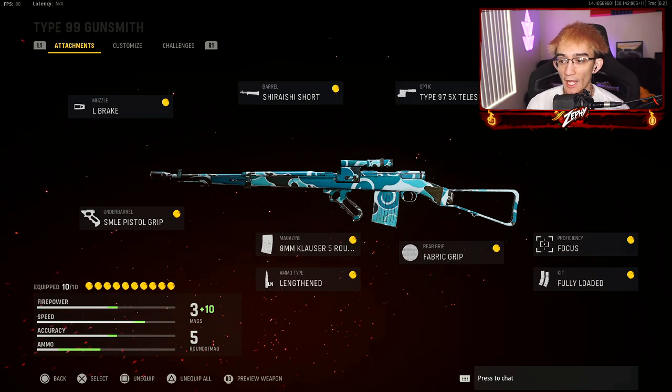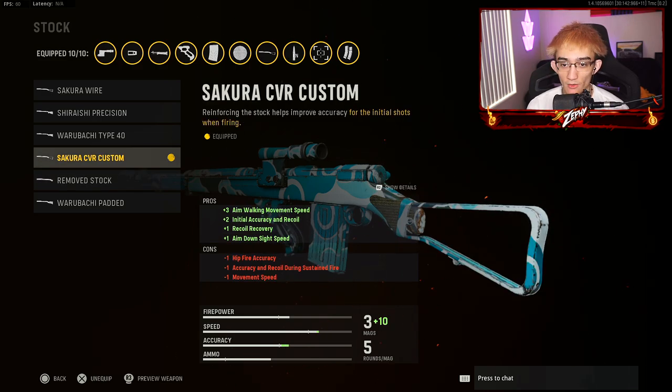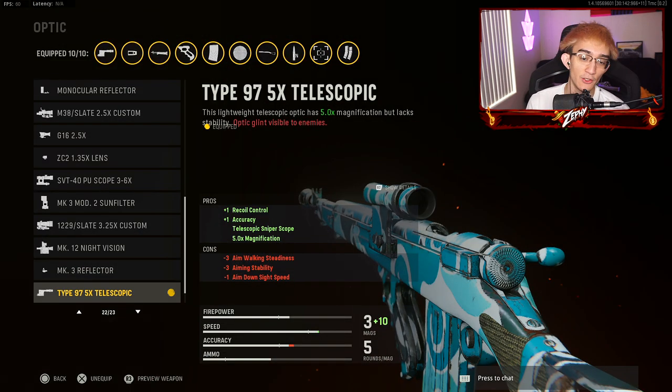For the stock, I use the Sakura custom. You can use a removed stock but you sacrifice a lot of flinch resistance and the sway is absolutely insane. Definitely go with the custom stock — it gives ADS and accuracy increases. That one is definitely the meta.